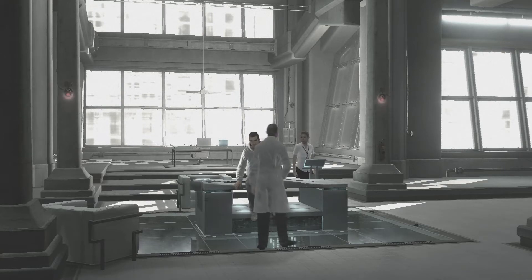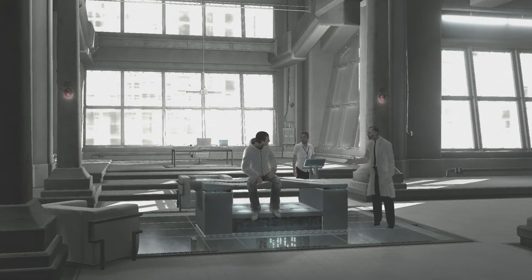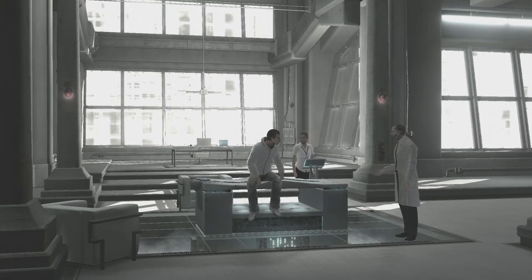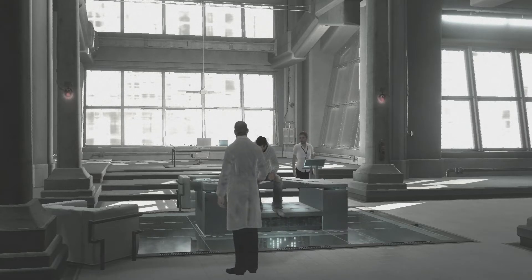Aber ich bin kein Assassine. Nicht mehr. Ja, das steht auch in unseren Akten – irgendwas von einer Flucht. Sehr zum Glück für uns. Was wollen Sie von mir? Dass Sie tun, was wir Ihnen sagen. Der Animus wird uns helfen zu finden, was wir suchen. Wenn wir es haben, können Sie gehen. Ich gehe da nicht wieder rein. Dann legen wir Sie ins Koma und machen alleine weiter. Und wenn wir fertig sind, lassen wir Sie sterben. Sie sind verrückt? Also was nun, Mr. Miles? Leben oder sterben? Legen Sie sich hin.